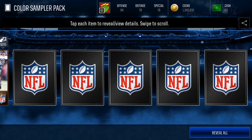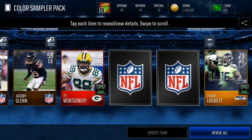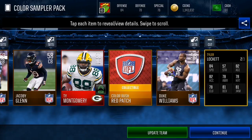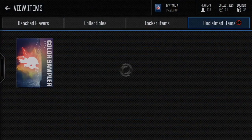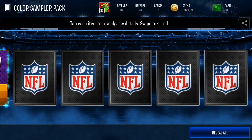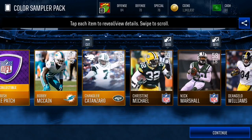If you guys wanna see an Elite Color Rush pack opening, let me know in the comments down below. We got a kicker turner Tyler Lockett right there! And we get a Ty Montgomery in the same pack as well — that is a very good pack. The sniper filter does have something with this Tyler Lockett. Third pack: we get Purple Patch, Bobby McCain, and Chandler Captain Zaro. That is a very, very good pack — probably makes back a lot of our money.